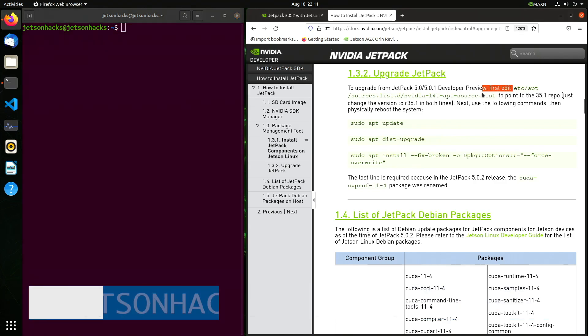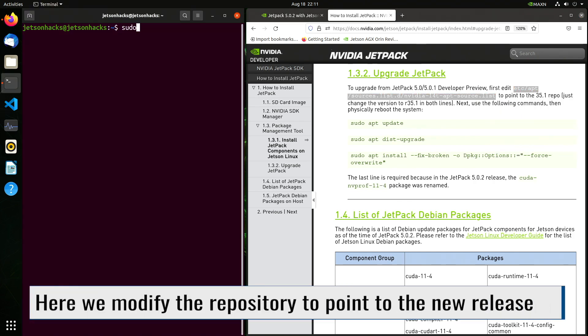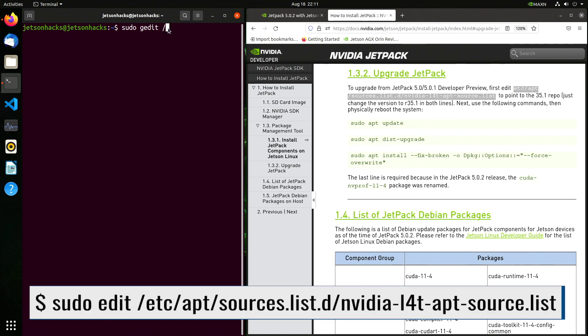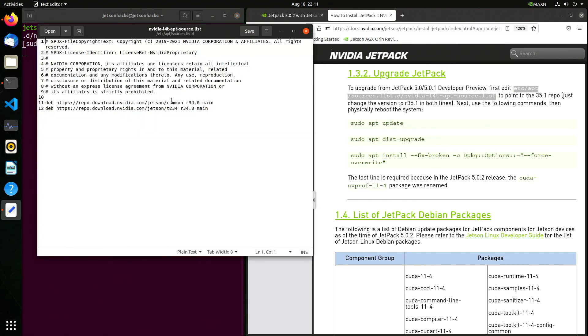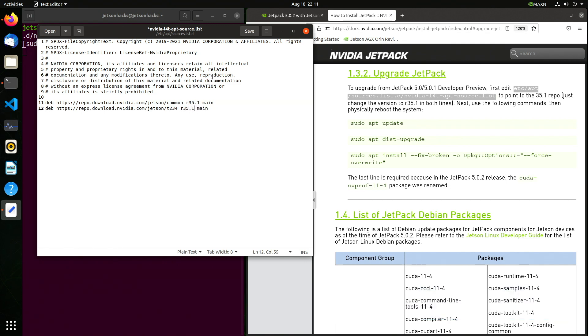Next, we edit our apt sources list. We use sudo because it's in a system area. This version of the documentation has an error — you need to add a preceding slash in front of the file name. And we change the 34.0 to 35.1. Do this on both entries, then save the file and close the window.